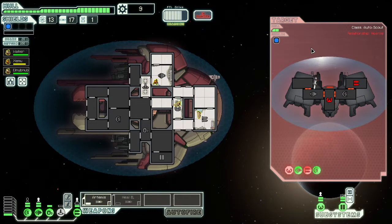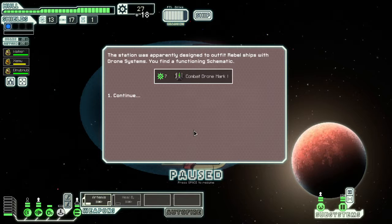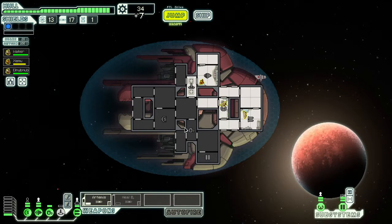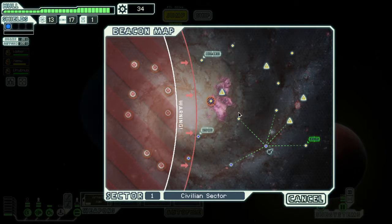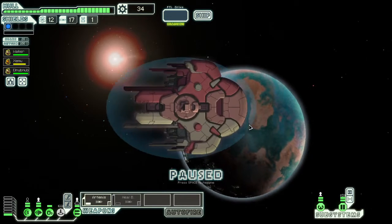I'll load you into one of the tubes. Bombs away. So we'll get a chunk of scrap and a combat drone. That's not bad. I'll happily take one of those, we could maybe sell it later. But first and foremost, scrap's what I want.